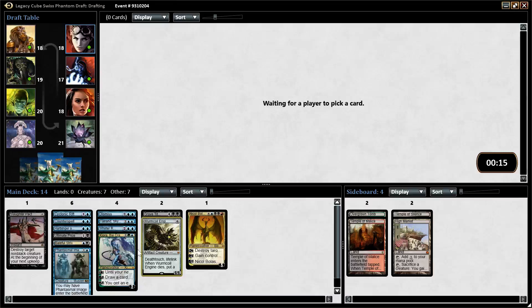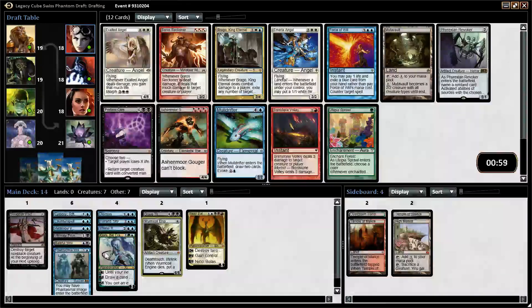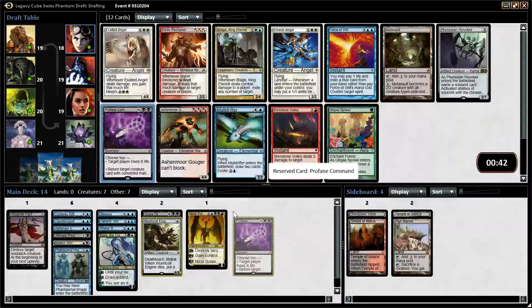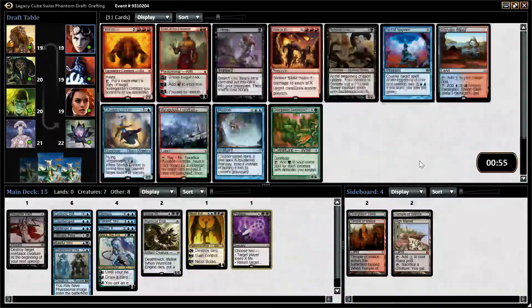I guess I take Profane Command here, since Maul Drifter and Force of Will are both odd CMC. Force of Will is kind of a zero, but we're not going to be breaking any rules here. So let's take Profane Command out of that pack. Revoker is also something to consider, but I don't think I need it there.